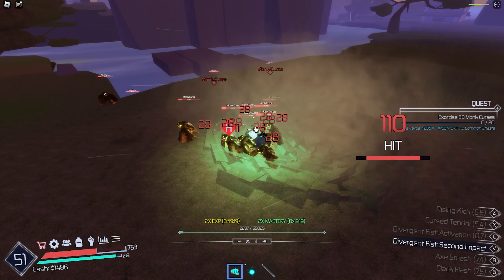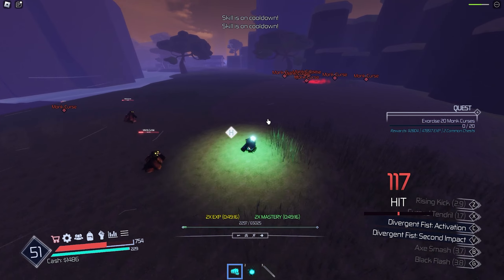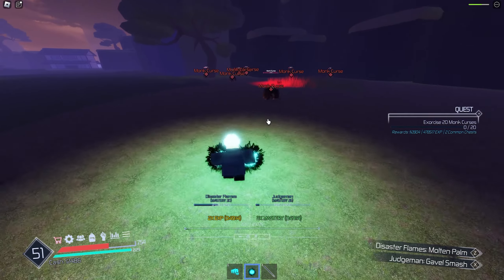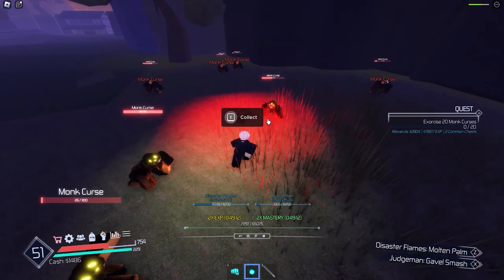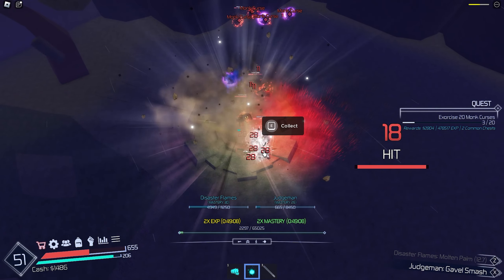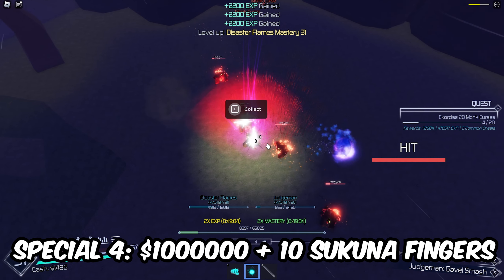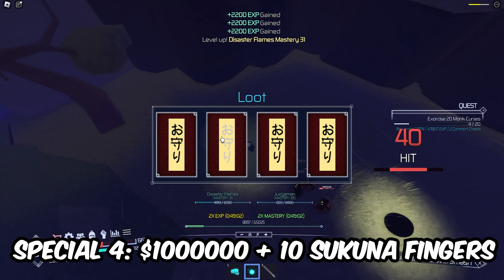Here are the requirements for the different grades. First up we have grade 4, and the only requirement for this is $7,500 of in-game currency. You will get the sorcerer jacket and the sorcerer pants, and you'll also get grade 4 status.